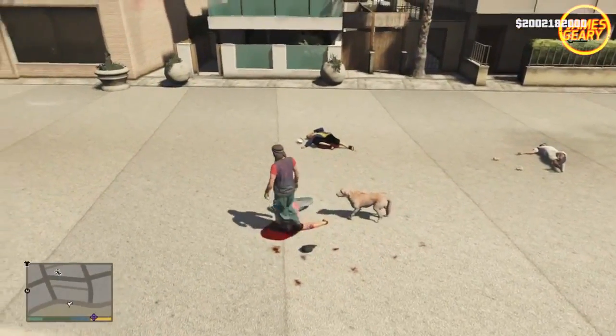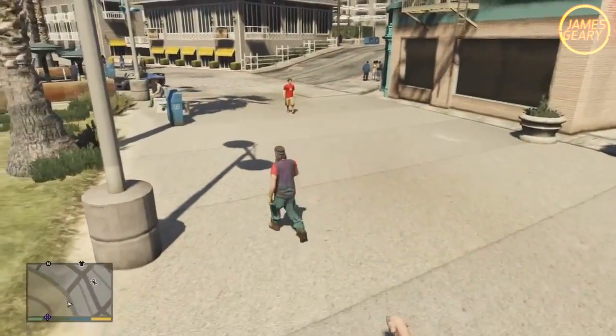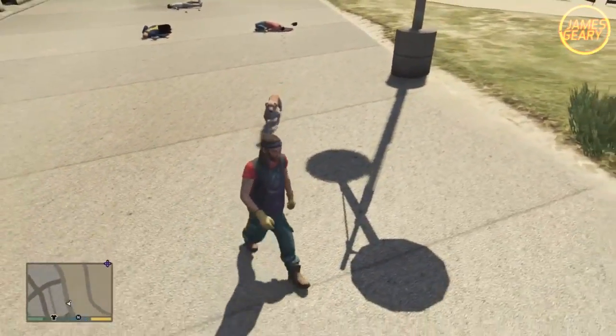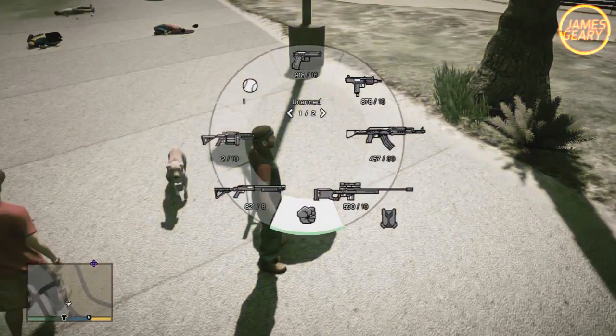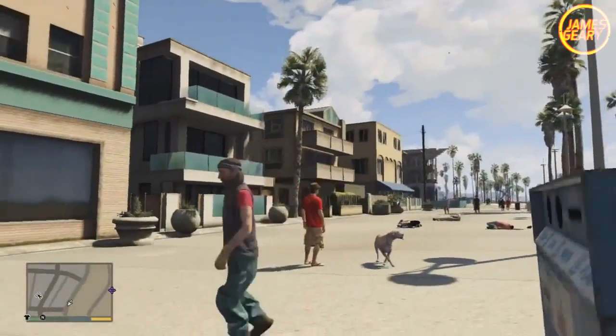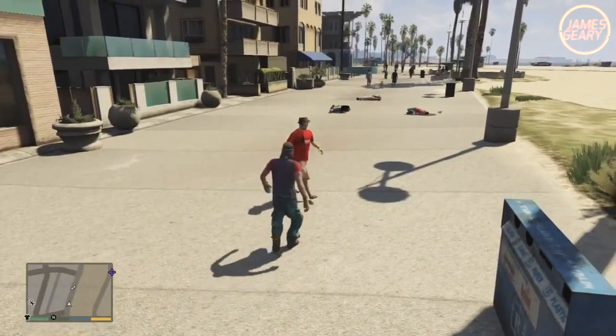Now this is a fully functional mod, meaning that Chop pretty much does everything that he would regularly. You can throw a ball, play with him, have fun — he is responsive. But instead of looking like the fat, kind of small — I forgot what breed he is — personally I don't really enjoy Chop the dog too much, but it's a very nice reskin of him. He looks like a great Golden Retriever, and it's something fun to play with.